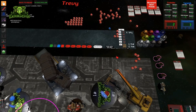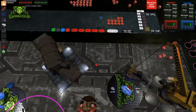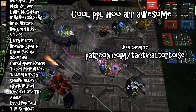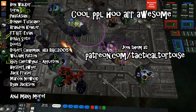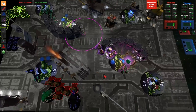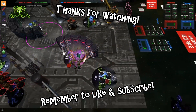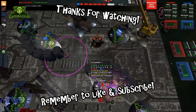Once you begin iterating on a build, also try putting in units specifically included to complete certain secondaries like Engage On All Fronts. Pretty soon you'll get a good grip on secondary selection and you'll find that you're scoring even more points in each game of 40k you play. Thanks for watching — big thanks to my Patreon supporters who can join over at patreon.com/tacticaltortoise. Remember to keep it classy folks, and have happy wargaming. I'll see you next time.